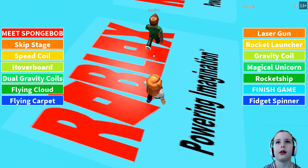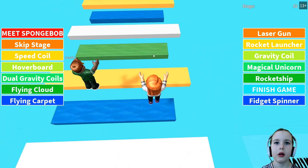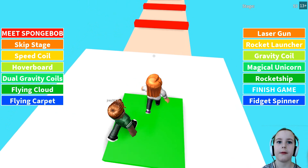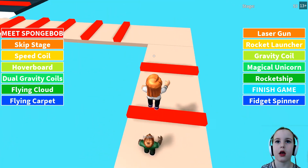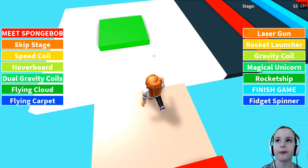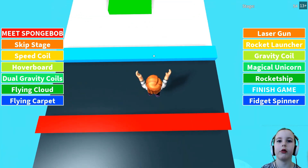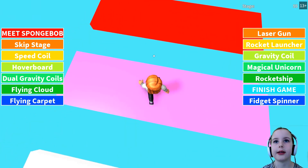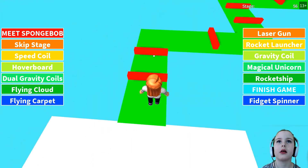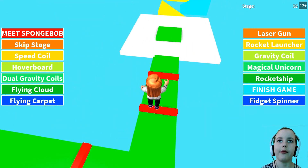Roblox — nice. There we are, jumping over some beautiful lands in our south. Pink and red triangles, but even more thinner — to jump over these red stuff.